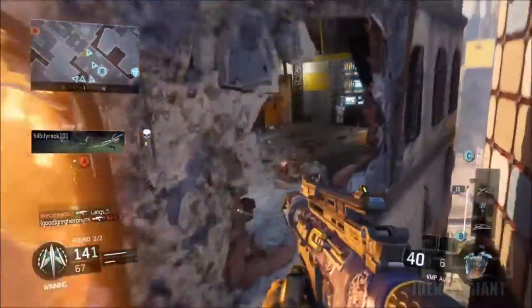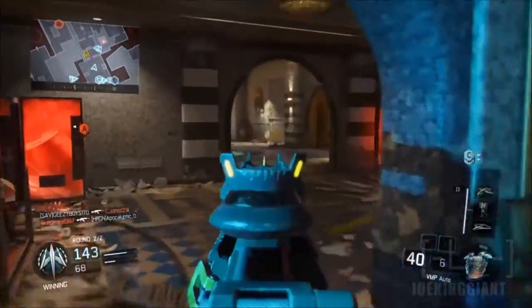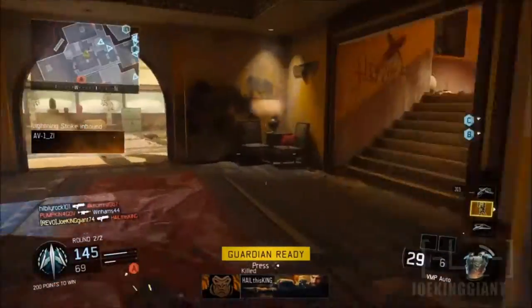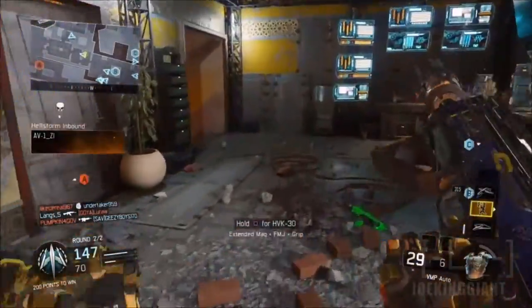I'll teach you guys the real attachments it actually has. You guys will be surprised because you will not have a grenade or an extra flashbang or something — that's something you're going to have to sacrifice. And if you want to be a real rusher, this class setup will help you guys out.